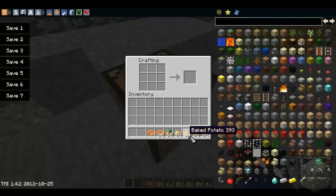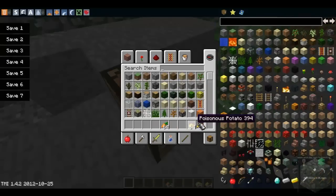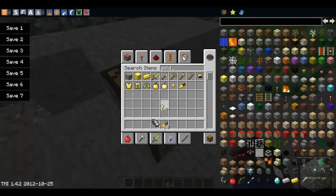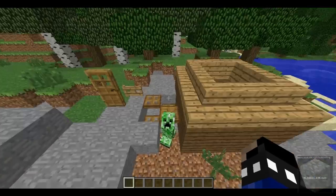For the golden carrot recipe, you need carrots and gold nuggets. Place the carrot in the middle of the crafting grid and surround it with gold nuggets. There you go — you'll have a golden carrot, which is used for brewing as I mentioned.